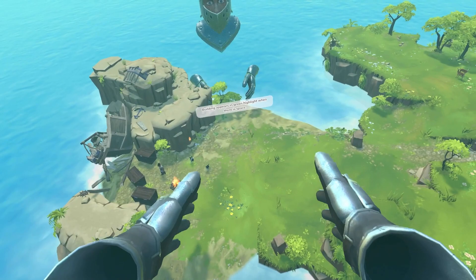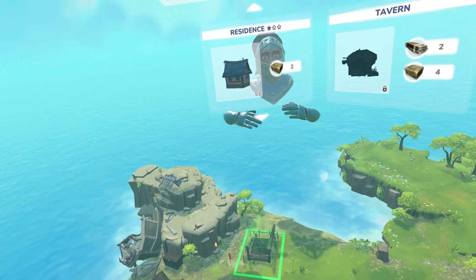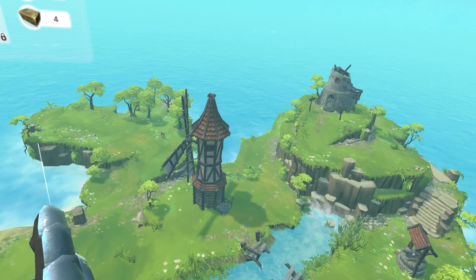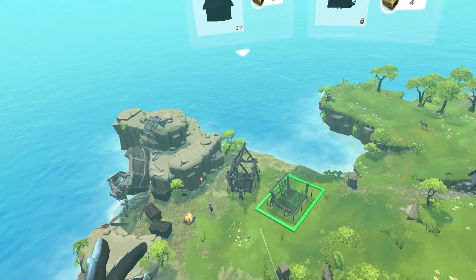Grab the building and drag it to a place on the ground with enough space. Your workers will now... it's kind of like SimCity a little bit. There's a little windmill. We're going to build a town — we'll get a tavern.